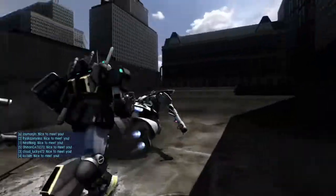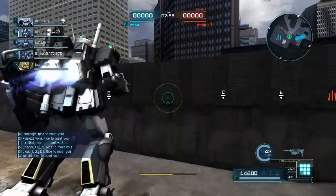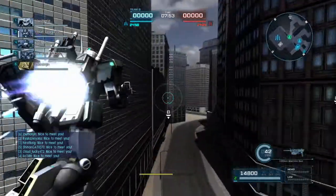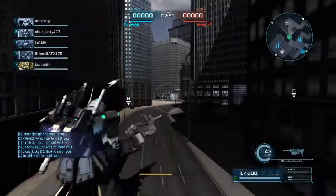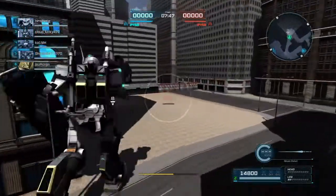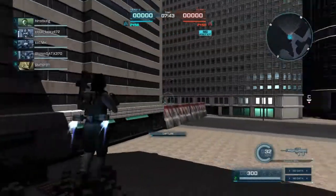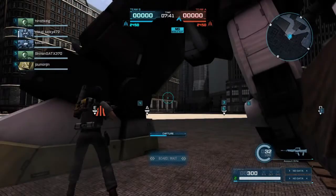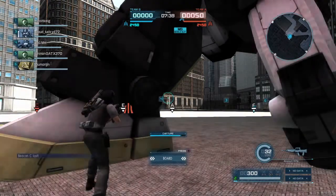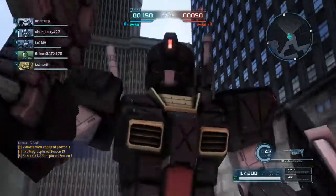Hello! This is Ryu Kazuyoka and I'm bringing you guys into Evaporation 2. We are here with the GM Striker — this is the level 3 version — and I am rocking the GM Striker in a slightly different color scheme closer to the Gundam Death Scythe.